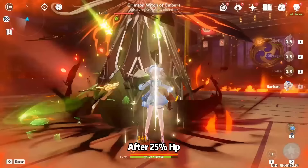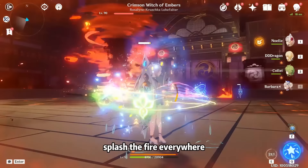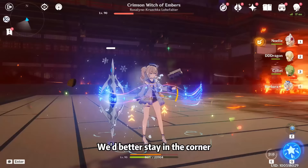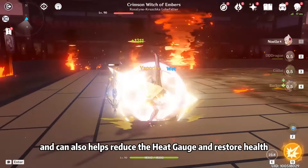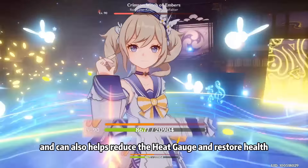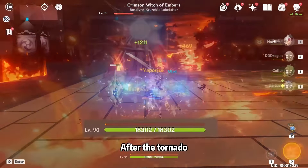After 25% HP, Signora will become an invincible fire tornado, splashing fire everywhere. We'd better stay in the corner, where it's convenient for dodging attacks and can also help reduce the Heat Gauge and restore health. After the tornado, we can continue with the previous method until we defeat Signora. It's easy!